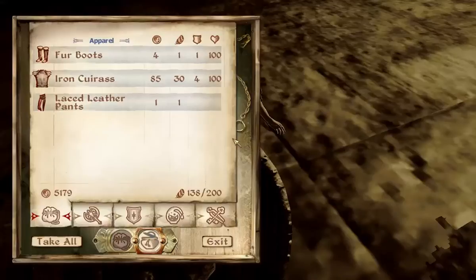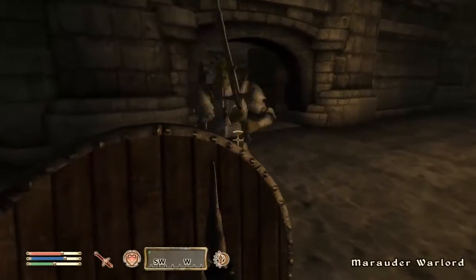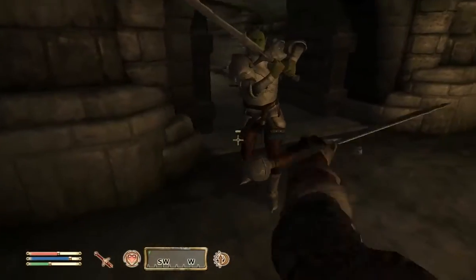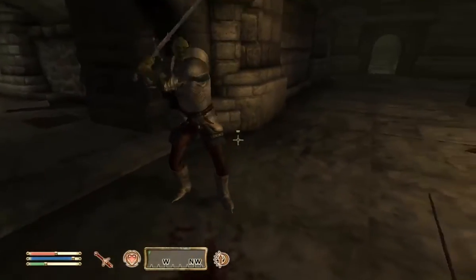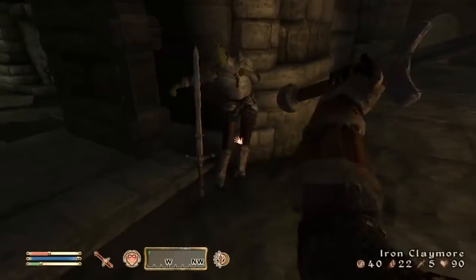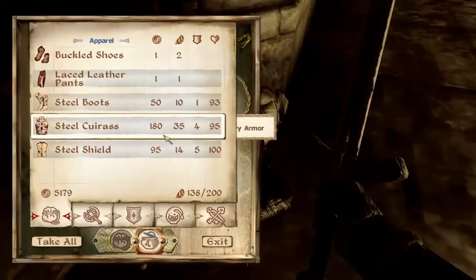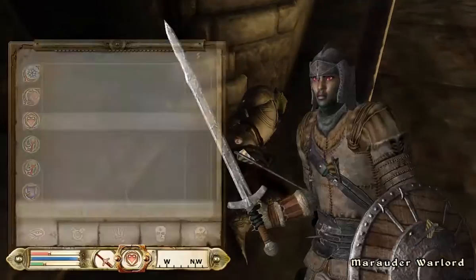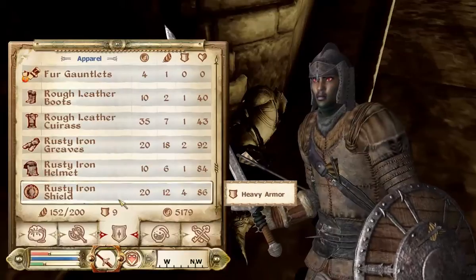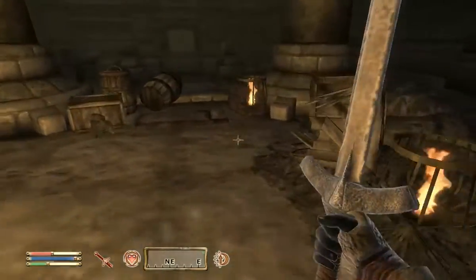Oh, this is a Marauder Warlord — no wonder he's putting up more of a fight. He's also got a nice steel claymore there. The thing is, I've played the Elder Scrolls so much — Morrowind, Oblivion a million times, and Skyrim — but I've never ever been a two-handed character. I've never been a heavy weapons guy; never used a claymore, never used a warhammer. The reason is they just take up so much carry weight, so you can't pick up drops.